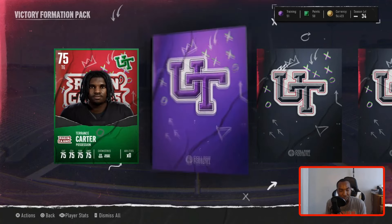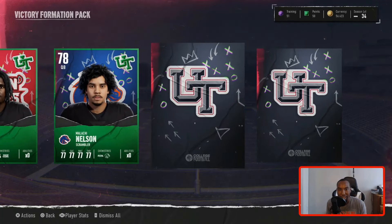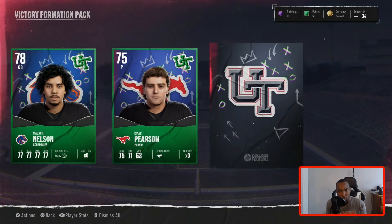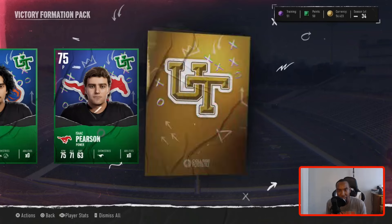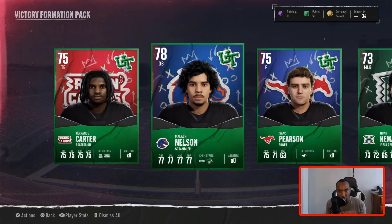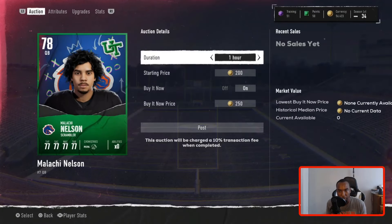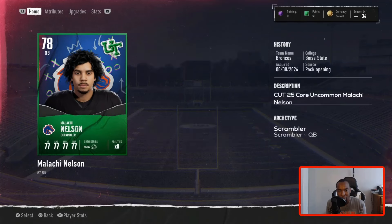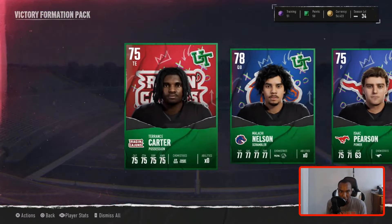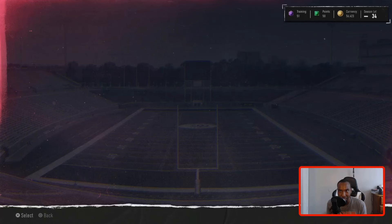We start things off with a 75 tight end — can we clutch out an elite player? We get a 78 Malakai Nelson; that 78 would actually sell for something. We get a 75 punter. Let's finish it off with an elite. We get another 73 overall. I'll take it. Let's see how much these guys are going for — the 78. There are currently none on the auction block. I'll try to sell these players off camera, but until then we'll just leave it there.